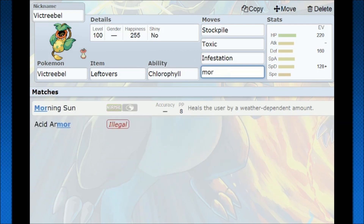It gets Morning Sun as well — they both have 8 PP. You only have 8 heals with max PP, so make use of it. When you do, you're able to outpace your opponent's healing and then outburn them through stall. It can be a very strong thing to have.